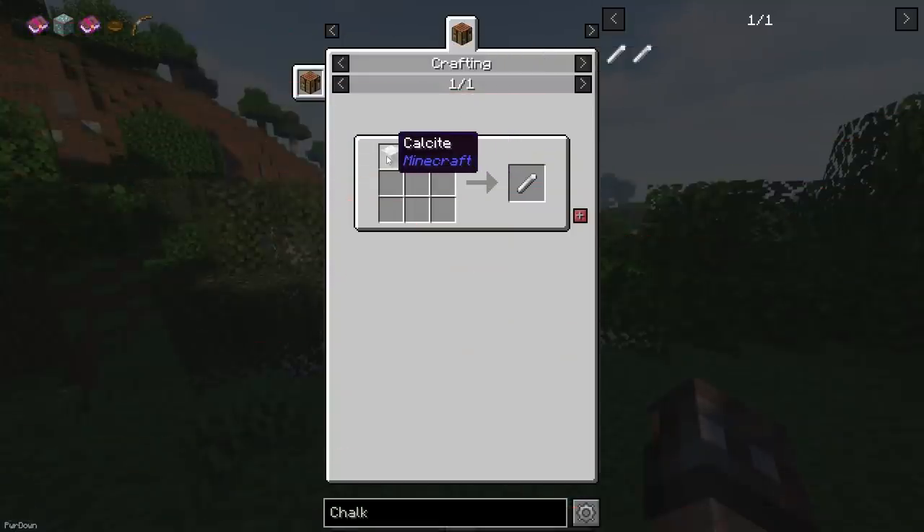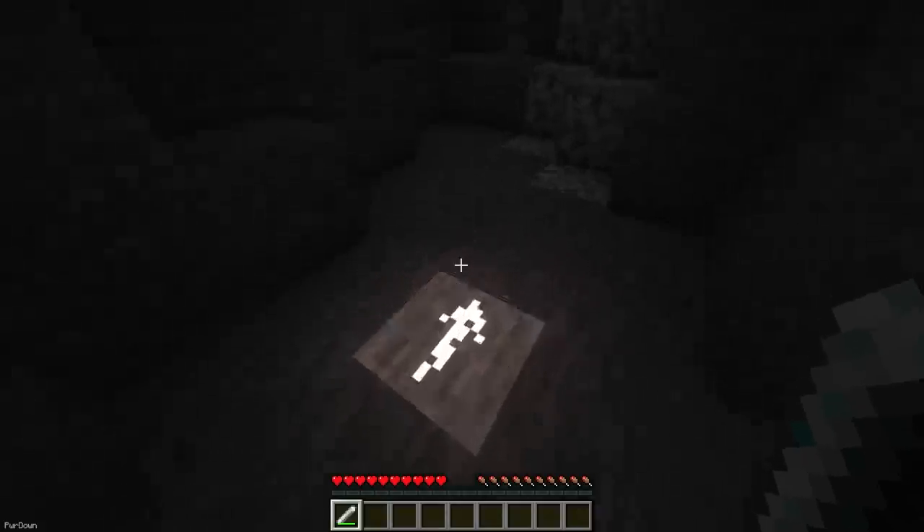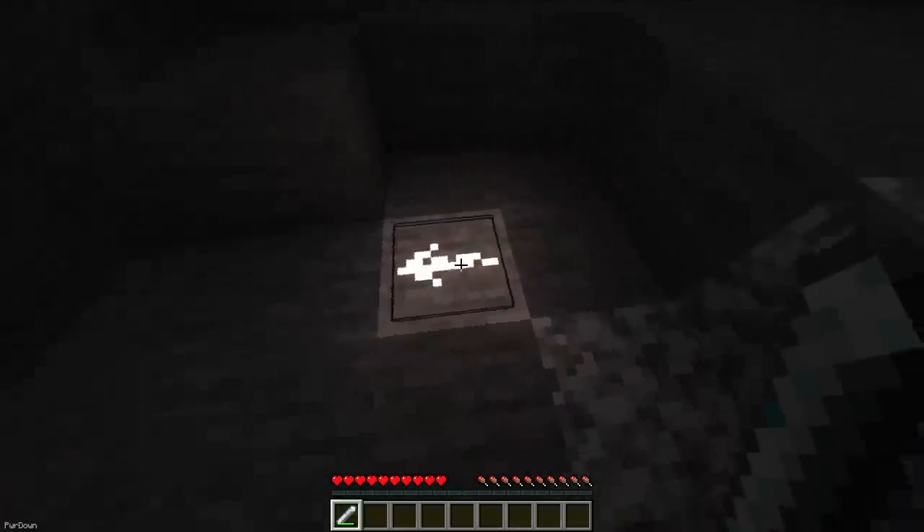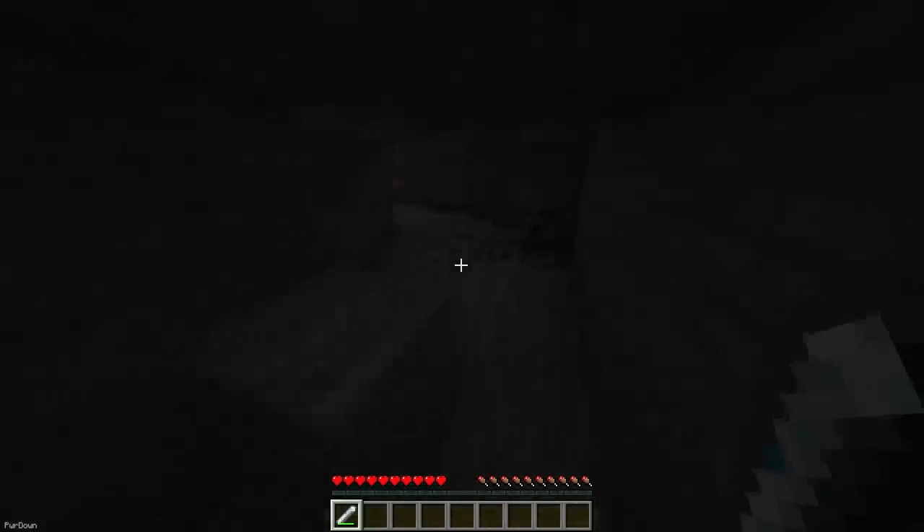Chalk is very useful for when you're mining below the surface. It adds 2 new items which can be crafted, and these are Chalk and Glow Chalk. When you right click a block while holding it, you can draw arrows for each direction, or an X in the center, meaning you'll never get lost again.